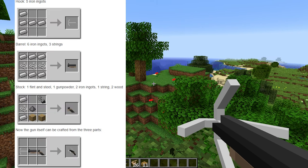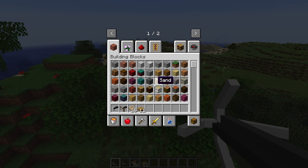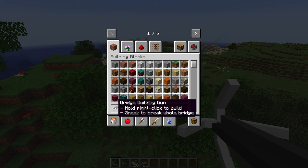The crafting recipe will be shown on screen right now for a couple of seconds, so feel free to pause the video and go through the crafting recipes. Once you have successfully crafted your bridge building gun, you can mouse over it and it will give you some instructions on how to use it. You can hold right-click to build the bridge, and you can sneak to break the entire bridge all at once, which I'll show you later.